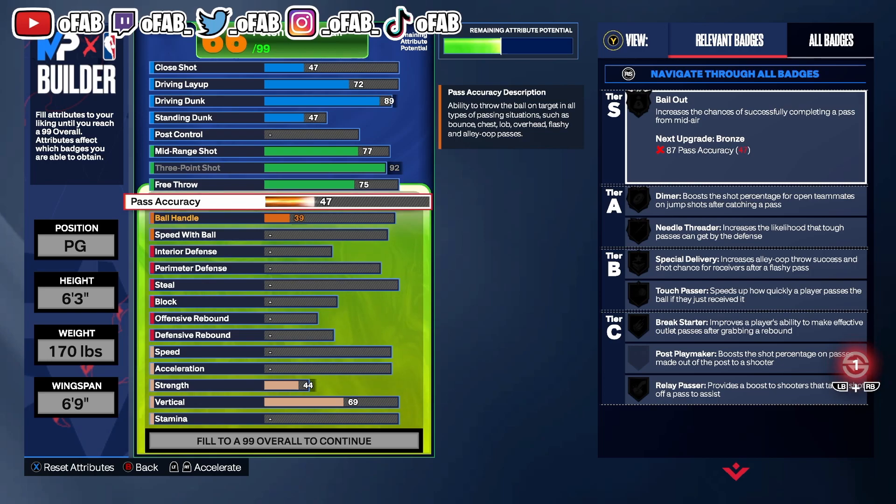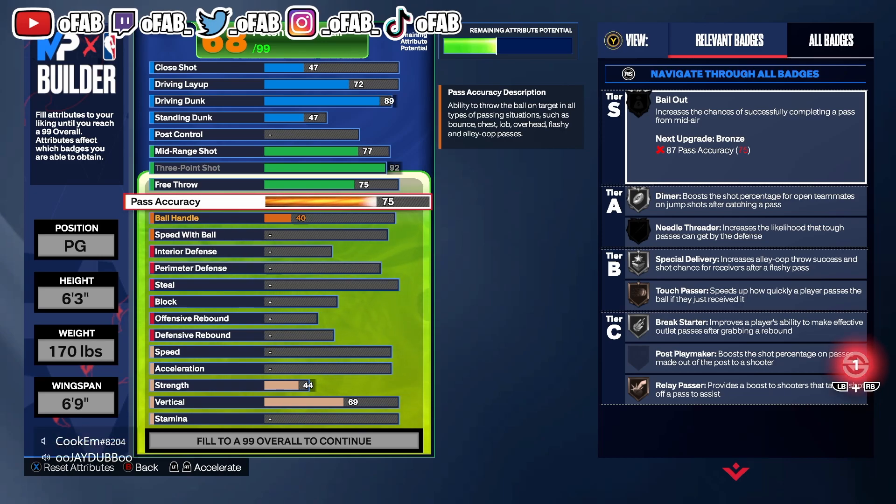This build has 75 pass accuracy, which is a common theme with my team — my big man, power forward, Fits, my lock, and I all have between 75 and 77 pass accuracy. We all throw bullet passes and don't believe pass accuracy matters. There might be a patch that changes that, but right now I'm 99% sure pass accuracy doesn't matter much.